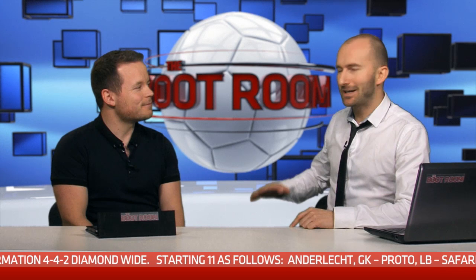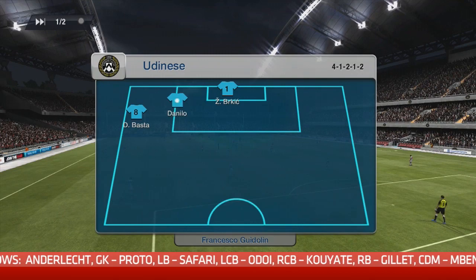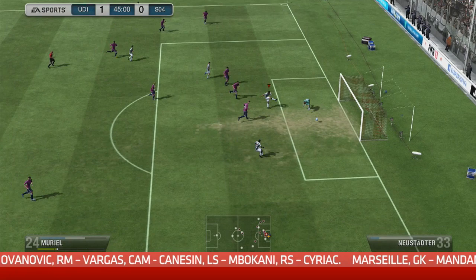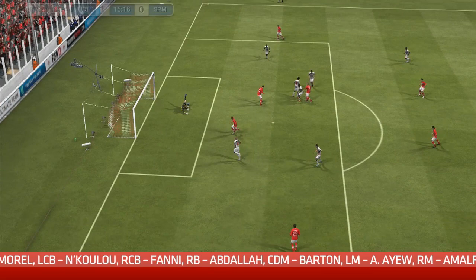On our virtual tour of Europe, heading south to an Italian club — Udinese. They're a four star club and the reason to use them is the strike force, which is fantastic at this level. You're going to score a lot of goals with Udinese. However, the downside is the defence, which is nowhere near as good as the strike force. If you're great going forward you'll really enjoy Udinese, but if you're not so hot at defending you're going to get caught a few times.